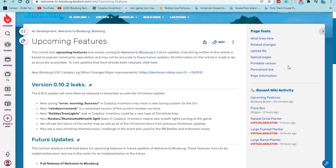Okay, so we're here on the wiki fandom and here is what it says about the Christmas update. It says new saving error warning — a new saving system for the inventory may already have been added. We have a new reindeer remesh, which is a remesh version of the current reindeer. There's a new holiday tree lights leak — increases in inventory could mean a new type of Christmas tree.